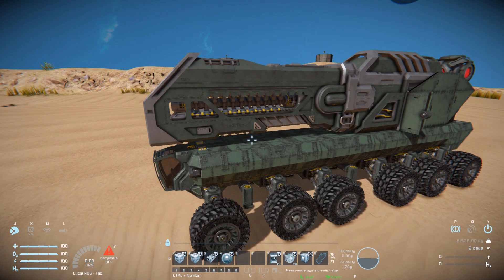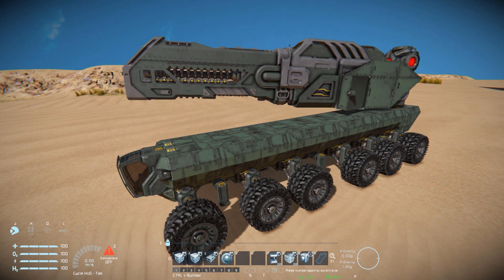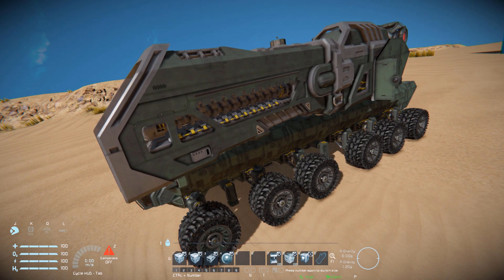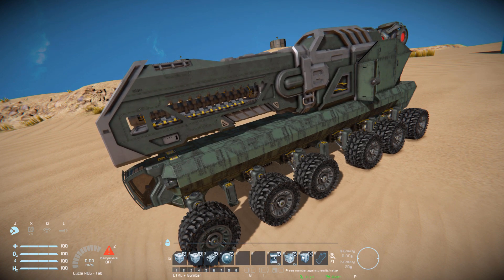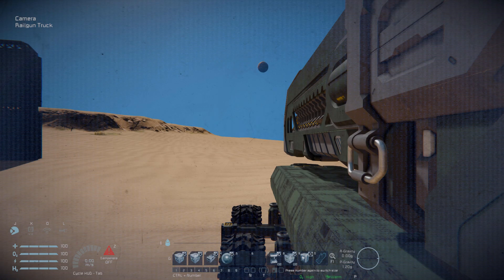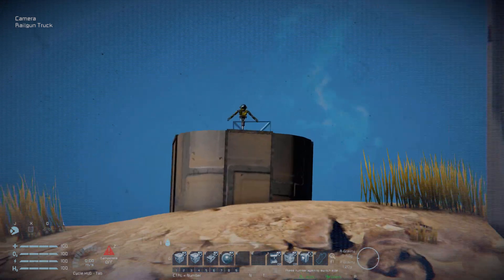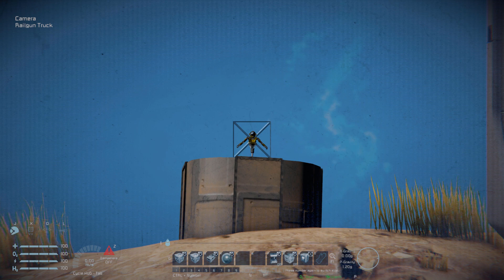Pressing number three takes control over the turret, and now I can move this thing around with my mouse — turn it all the way around, lift it up and down. We can press number four for the camera to help precisely aim this thing. Pressing number nine simply returns it back to its original position. We can then lock it in place and we're ready to drive around. We activate the stabilizers on the side, get into the camera, press number three to take control over the turret. We can see the projector block projecting a reticle, so we know exactly where we're going to shoot — a very handy thing to have, especially on a railgun.